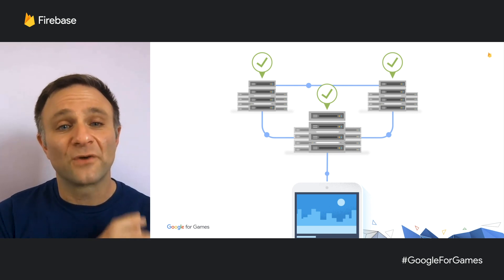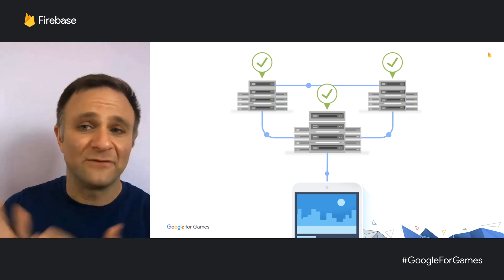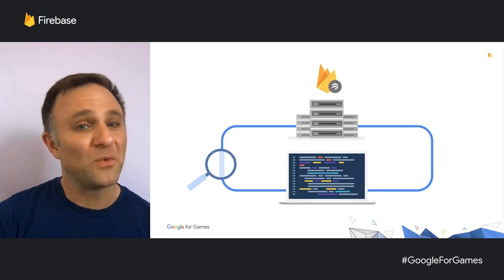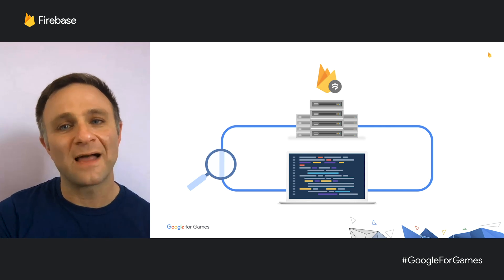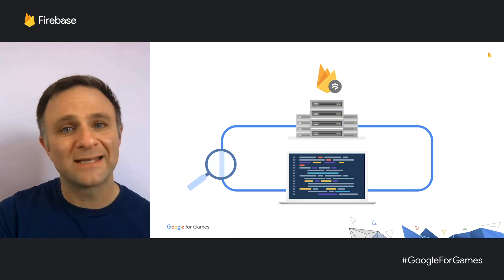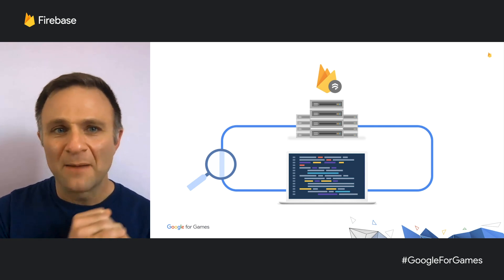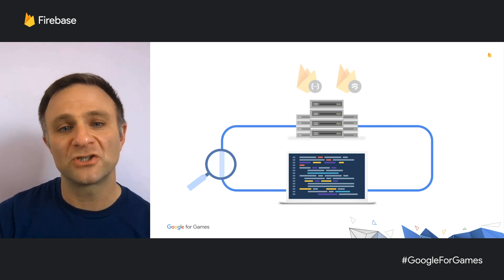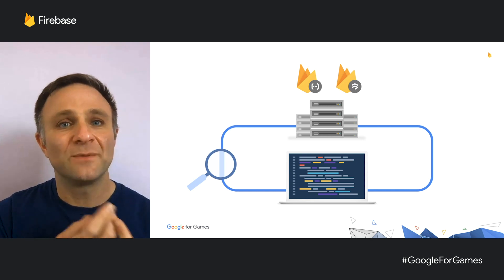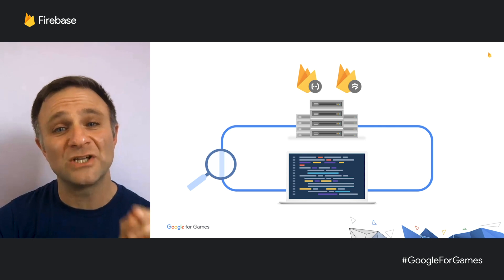Cloud Firestore also has support for atomic transactions if you want to make sure no other client is modifying your data at the same time. Because we're all making games and can't always trust our clients, we also have support for Cloud Functions and security rules. Security rules are rules you define that reject requests from clients asking for data they shouldn't have, or trying to write data that doesn't look the way you expect. For more sophisticated controls, you can use Cloud Functions — serverless functions running in a trusted cloud environment — ensuring functionality is consistent and changes to your database are trustworthy.